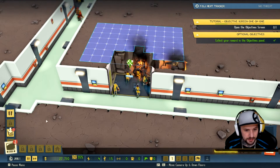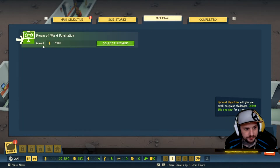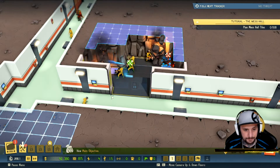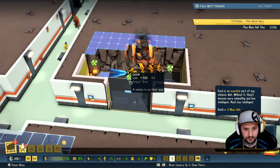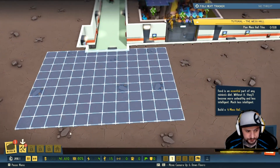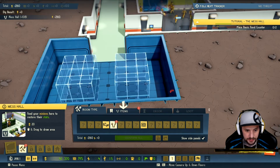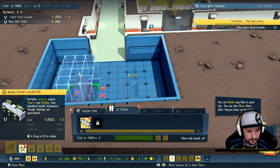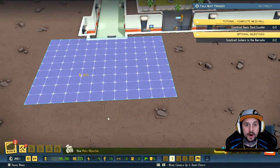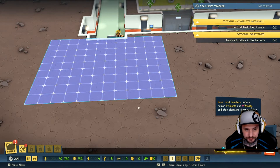Open the systems menu now. Objectives will help pave the way to world domination — collect this one now for a reward. Objectives will give you small frequent challenges. Dream of world domination — we're dreaming! Come back here often for main objectives, side stories, and optional objectives. Food is an essential part of any minion's diet. Next room: without it they'll become more unhealthy and less intelligent. We don't want stupid minions. Build a mess hall — no door required. You can rotate any item in your lair and also move them after they've been constructed.